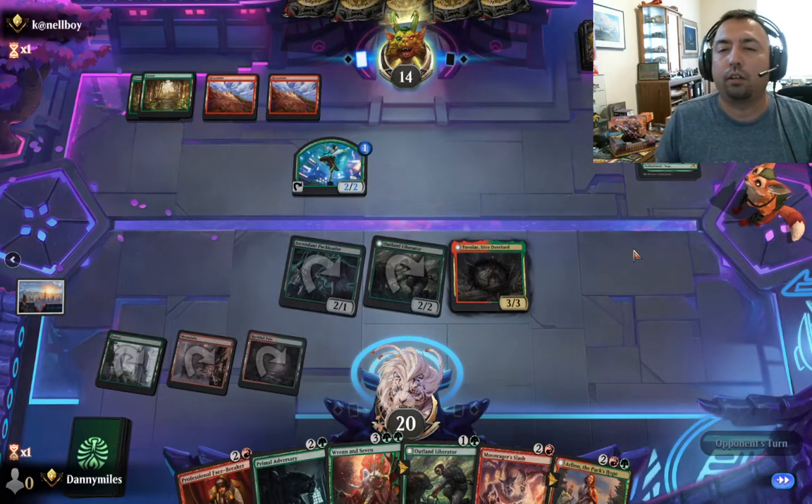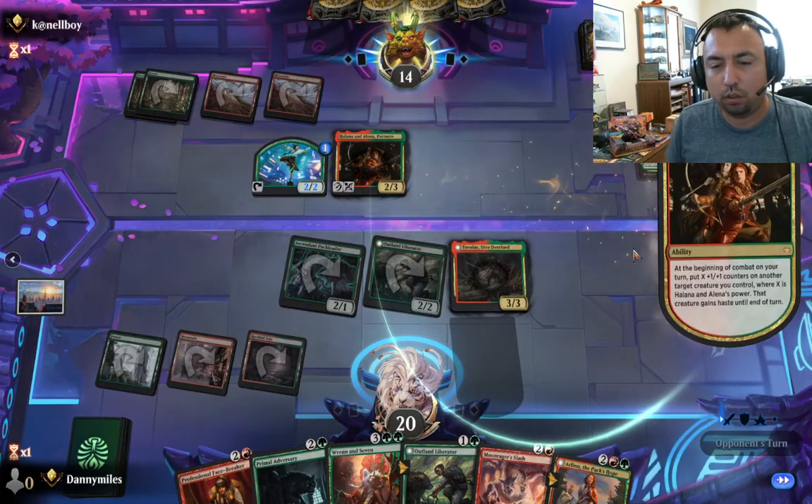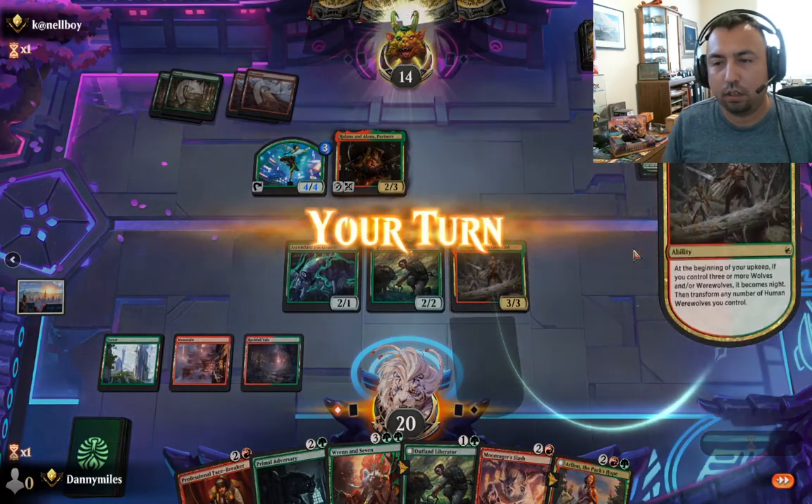Oh — two target creatures. A lot of Helena is good, goes to a four-four. I'm gonna bust her up here in a second.